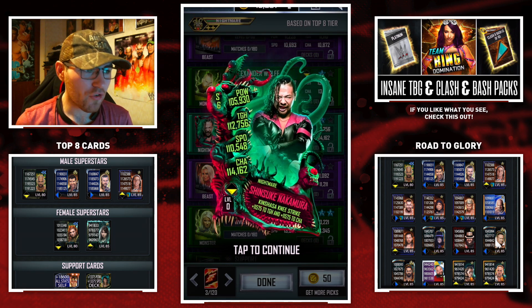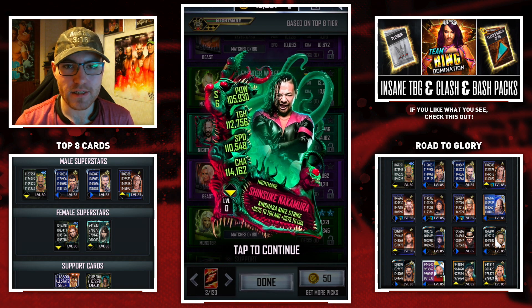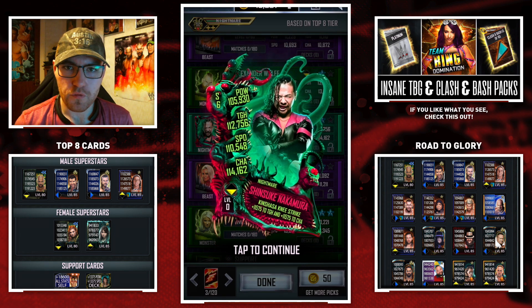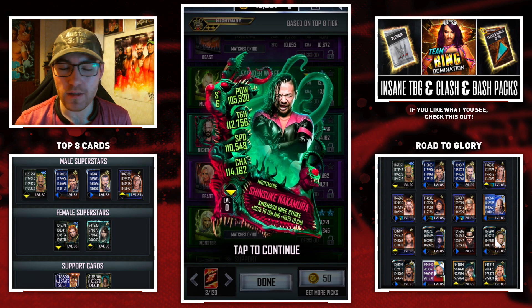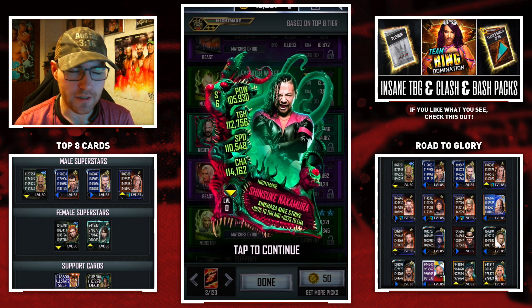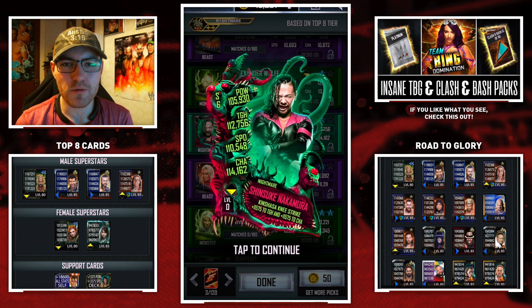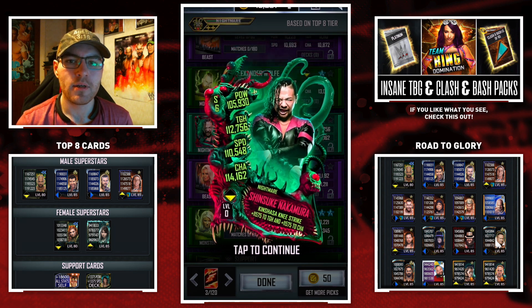So there is my nightmare freebie — Shinsuke Nakamura — I will definitely take it. I was hoping to get my primal freebie in the same video, but I'm going to keep my points and wait until I've hit a higher tier. Stay tuned to the channel — I'll have a lot of packs coming as soon as possible and I'll be loading up on credits. Expect a big pack opening soon. If you enjoyed this, hit the like button and subscribe for more season six content. Take care and I'll see you all next time!